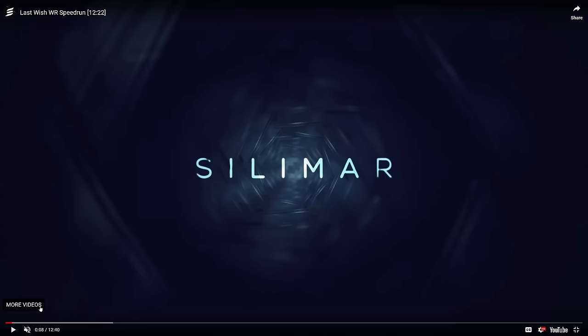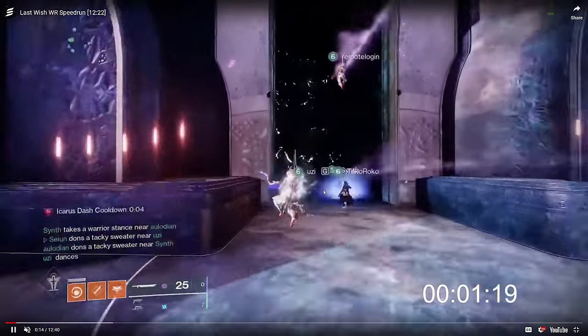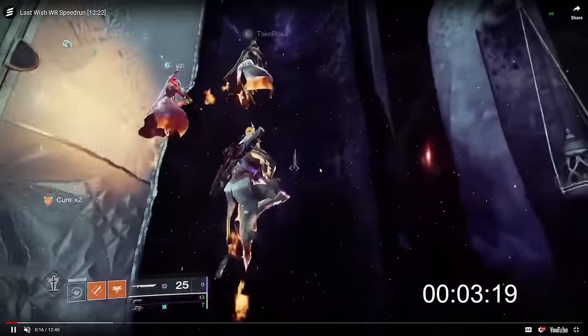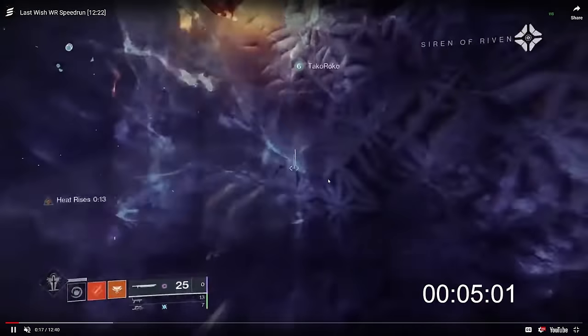I also have some new markup tools that I'm excited to possibly use. Okay, let's start with the entrance. Last Wish entrance is done a little non-standard from most raid entrances. There is an out-of-bounds area that you can use to basically skip the entire starting section where Riven opens the door when she's done talking with you.